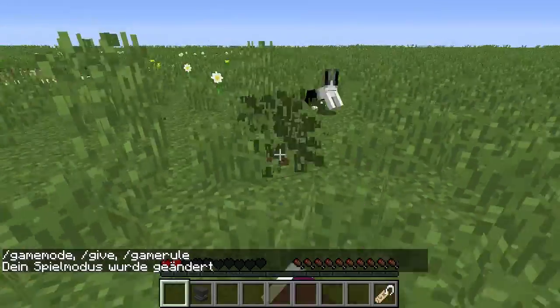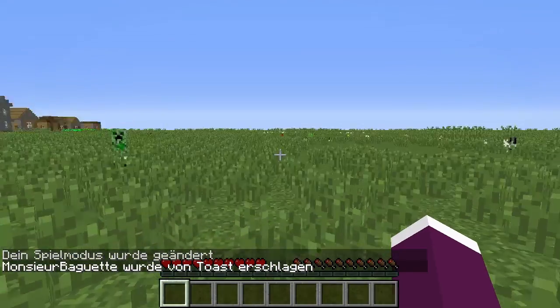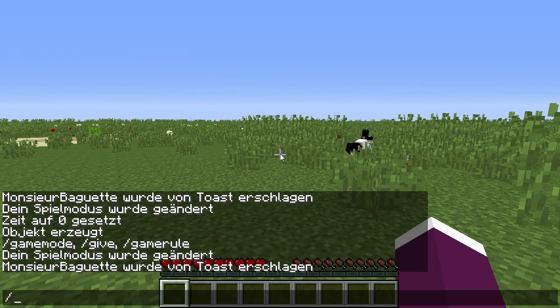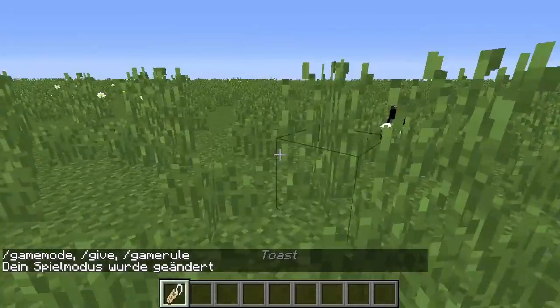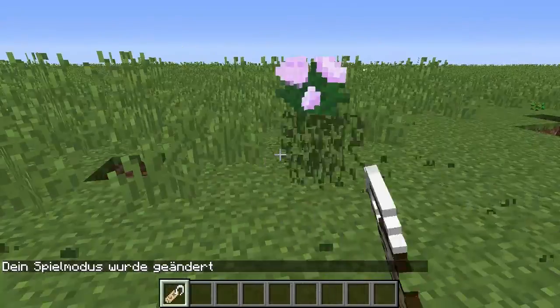Allerdings ist seine AI dies nicht. Es ist die spezielle Toast-Hasentextur, und naja, es ist einfach ein kleiner Trick, wie ihr ein Killerkaninchen verstecken könnt.